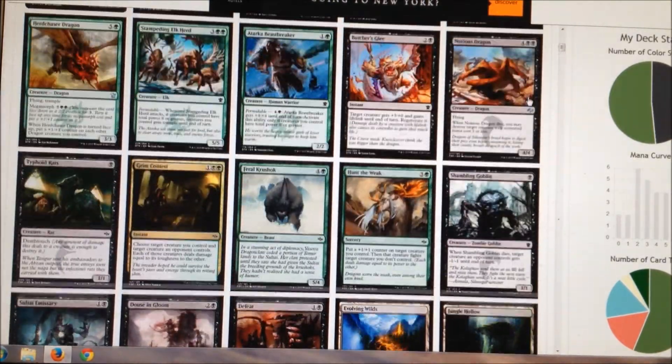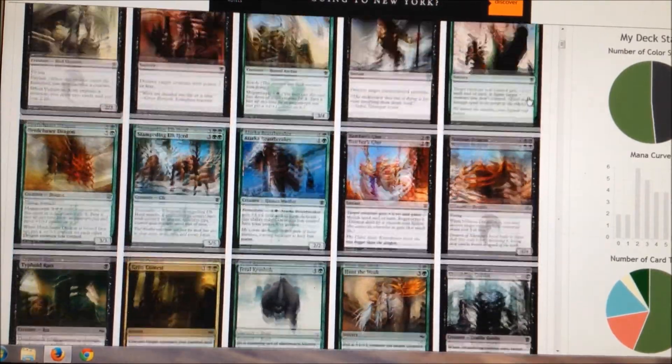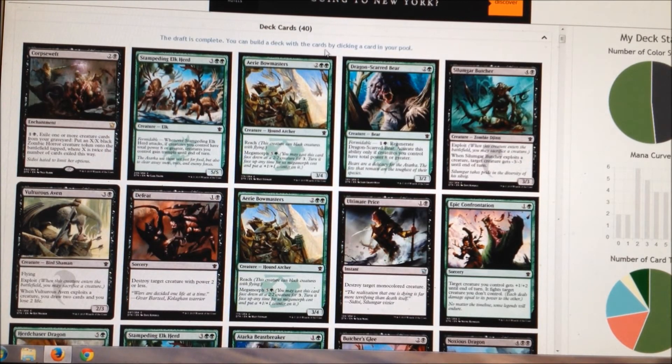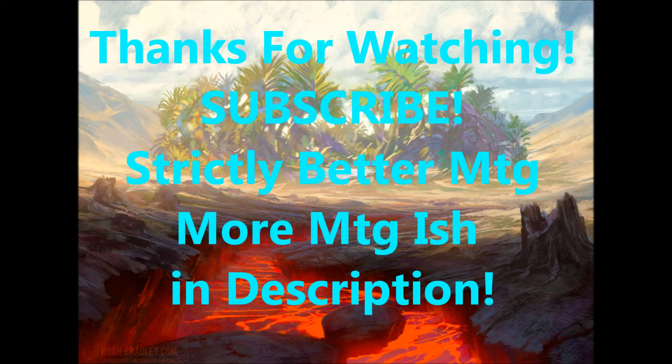So yeah, maybe Green-Black could really be a thing. We've got a very good amount of removal and a very good amount of solid creatures. Let me know what you guys think about Green-Black in Dragons of Tarkir draft — I think it actually looks super solid. I want your opinion on that and you can join us next time; we'll probably be back on MTG Mirror. Thanks again Jake Freedom — that's super awesome of you for suggesting this site. I'm Dev from SBMTG — remember to like, share (sharing does crazy amounts of good), comment, and subscribe so we can see more of these drafts. We've got deck techs too; I just put one up for Black-White Warriors — look for that in the description.